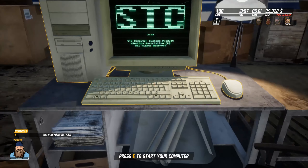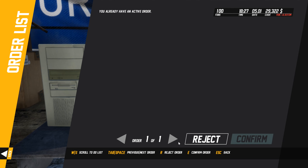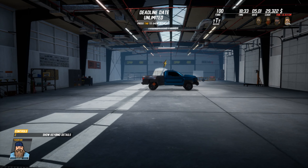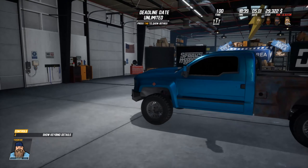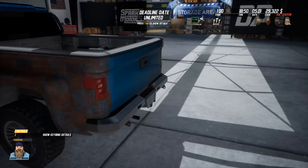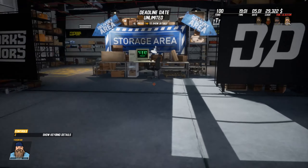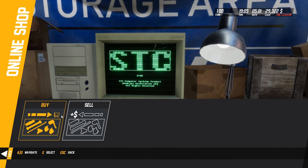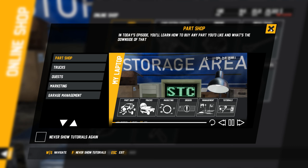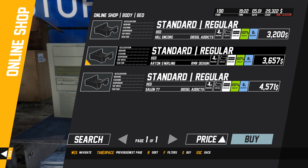Okay, the game's kind of lacking a little bit today. We got some orders here — we need to buy a new bed for short cab Art and Sterling, a new roof rack, mount the bed, and mount the roof rack. We can confirm that. There's already an active order, so there's our truck right here. Man, that bed is rusted — holy crap. I actually like that blue on this truck though, that's really really nice. So we're going to the part shop to buy parts: body bed, standard, Art and Sterling — gonna buy that.